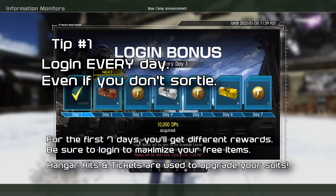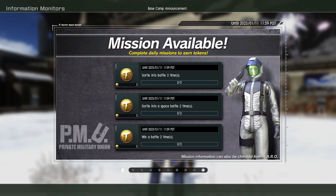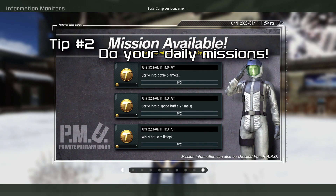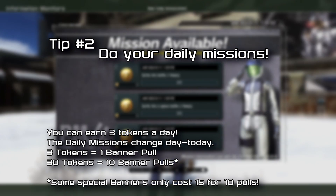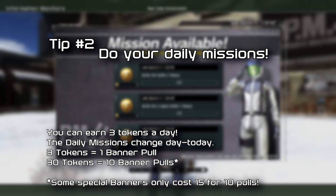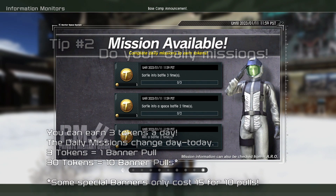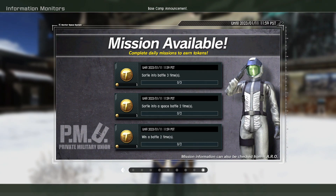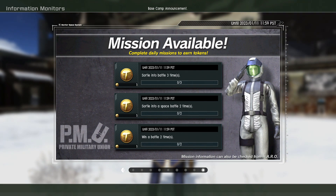Step two: do your daily missions. After seeing the login items you get for your rewards, at the very last screen you should see mission available. When you do your daily missions you can always get three tokens. It could be sorted into battle three times, sorted in a space battle or ground battle two times, win a battle two times, defeat your rival, or do an assist score. It resets every day and you get three free tokens, so make sure you do this every day. It adds up very quickly.